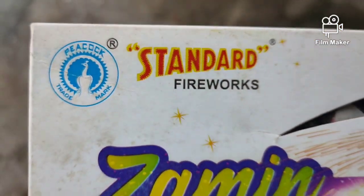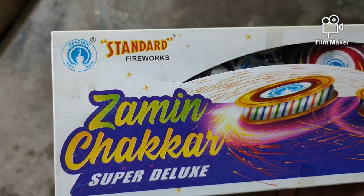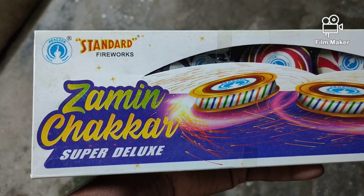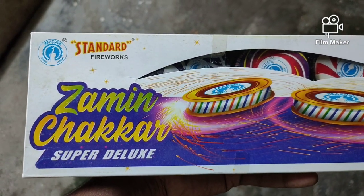Welcome to Cutlerot Chandras. This is the standard fireworks store — Jammie Chakkar, Super Deluxe. Let's go to the testing box.